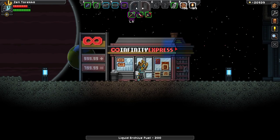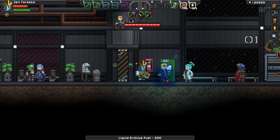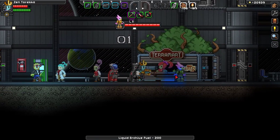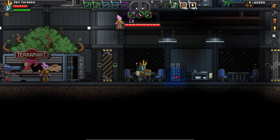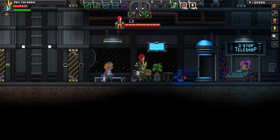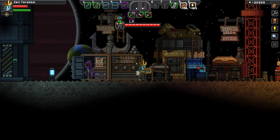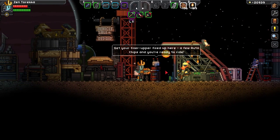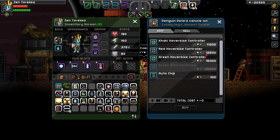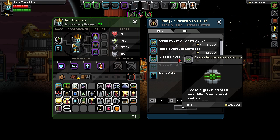We've got 20,000 pixels here, and decided that we're going to have our last episode here with Zen. It'll be kind of a cool one because I have all these pixels, and I intend to use them on something we actually have not experimented with the entire time that we've been here — and that is a hover bike. So we are going to get a green hover bike.